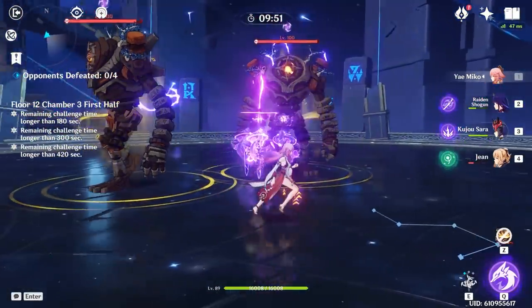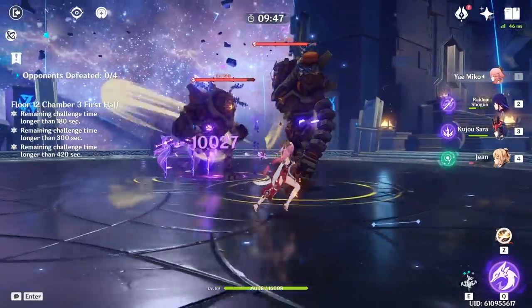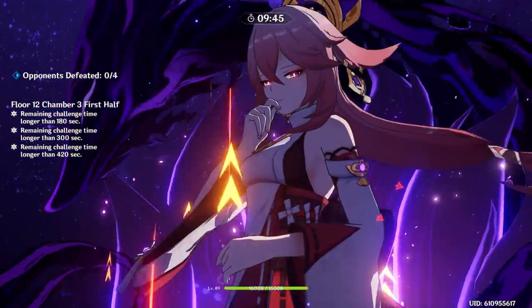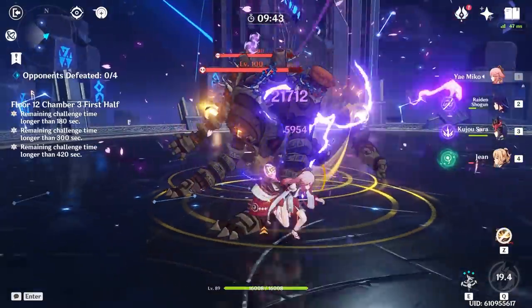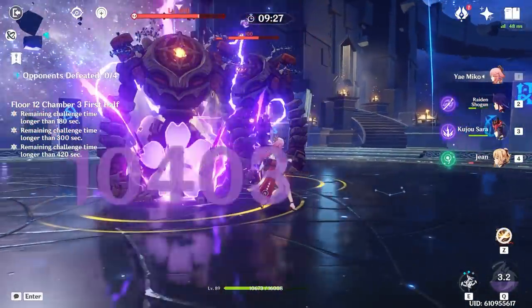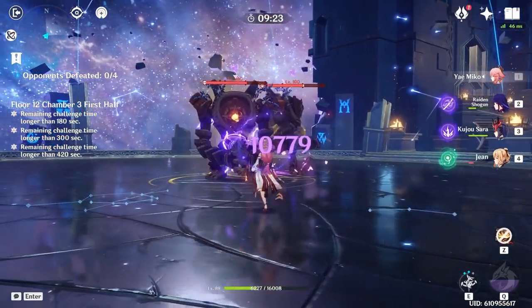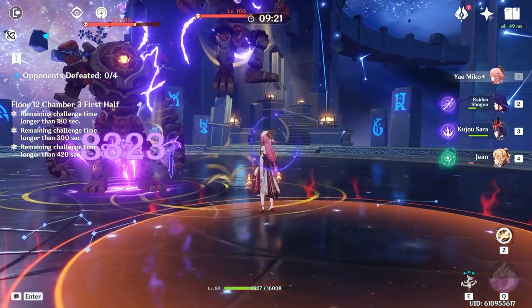As soon as you cast your elemental burst, it destroys the totems right away, so you want to wait until the last second before the totems disappear and then use the burst to take advantage of all three tangled thunderbolt damage. Also note that her elemental skill has no iframes, so if you're trying to dodge an attack, just dodge regularly — don't use the elemental skill or you will get hit.